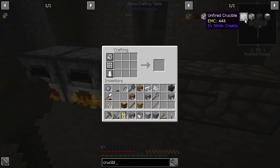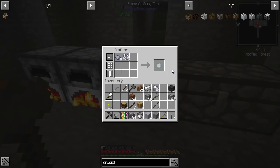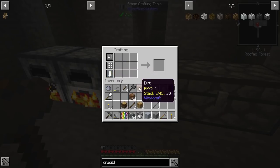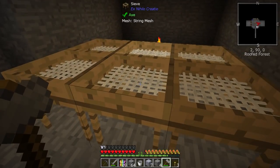We need to make ourselves an unfired crucible from porcelain clay. There we go, we only need seven. I've got some bone meal — you can get bone meal by sieving dust in a flint mesh.